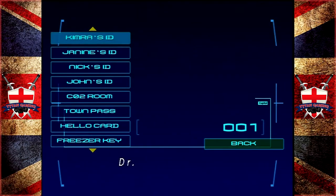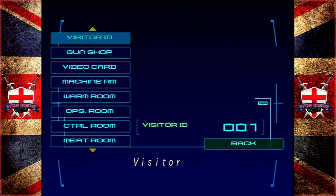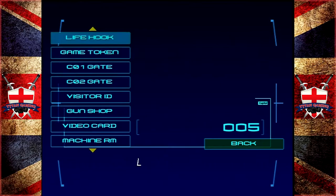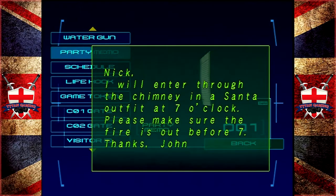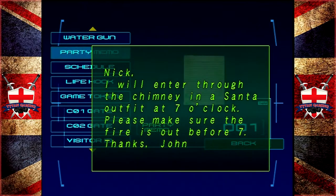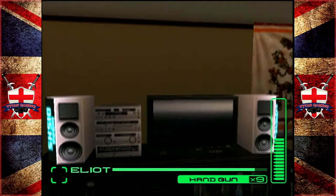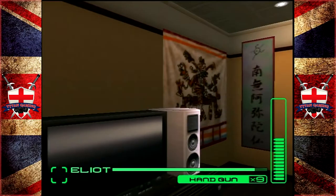John's ID, Janine's ID, condenser, stockroom, meat room... party memo — that's what we want. It reads: 'Nick, I will enter through the chimney in a Santa outfit at seven o'clock. Please make sure the fire is out before seven. Thanks, John.' You probably want to put the fire out significantly before seven o'clock because it will be quite warm otherwise — and let's hope Nick doesn't leave the fire going, because that would mean watching Santa slide down the chimney and burn to death.